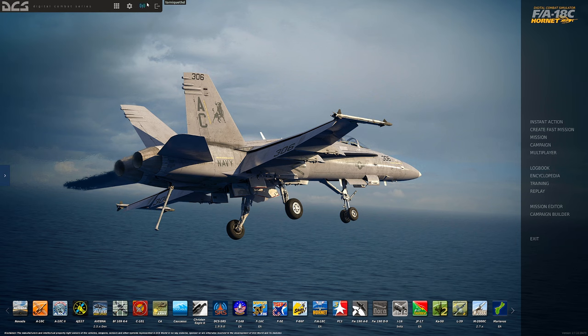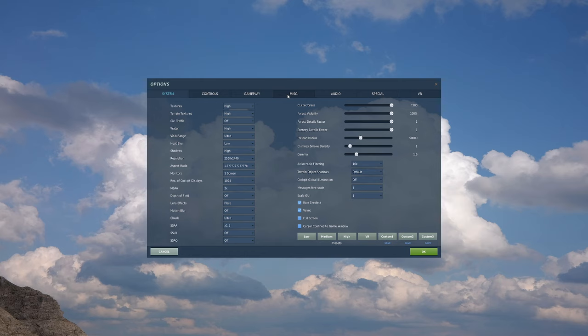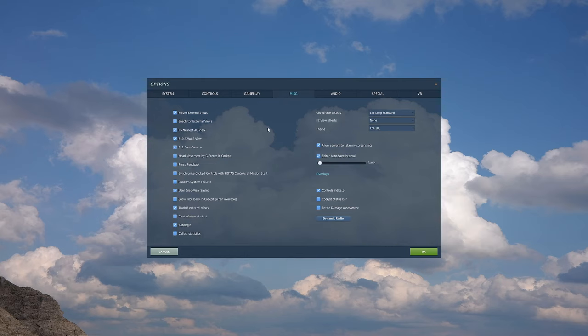First things first, we're going to get into our main menu page and look at our settings up here. Click on that and what we're looking for is the miscellaneous tab. We have our editor auto-save interval. DCS World never used to have an auto-save feature — it does now. By default it'll be turned off. Check it, then you can set the auto-save interval. We're going to leave it at three minutes.